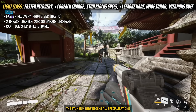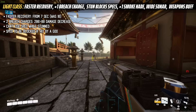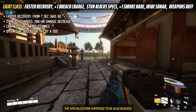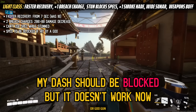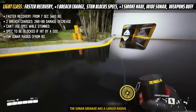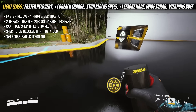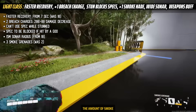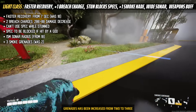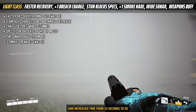The stun gun now blocks all specializations and you cannot use them under its attack. The specialization is also supposed to be blocked if hit by a goo grenade or goo gun, but for some reason it's not working right now. The sonar grenade has a larger radius, up from 10 to 15 meters. The amount of smoke grenades has been increased from 2 to 3, with the cooldown increased from 45 to 50 seconds.